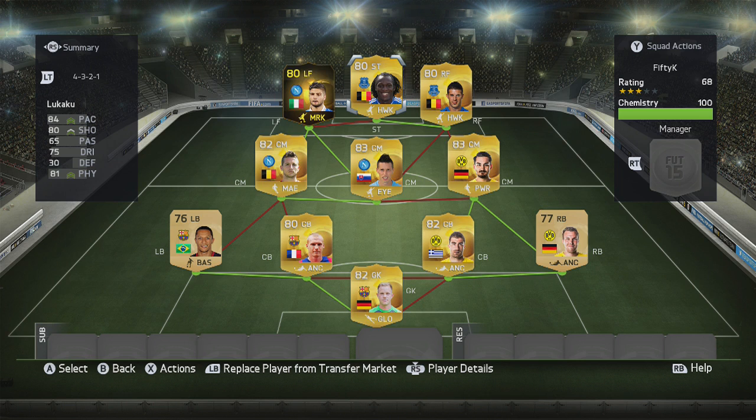So that's the squad, guys — it'll only set you back 50k of Ultimate Team coins, incorporates four leagues, and everyone gets perfect chemistry. Let me know what you think of this squad. If you want to see different videos or want to ask me to do one, drop a comment below and I'll see what I can do. If you enjoyed this video, leave a like, comment, subscribe, and as always — enjoy the goals.